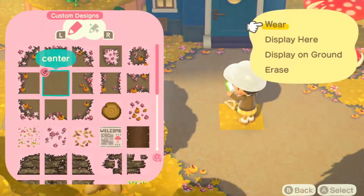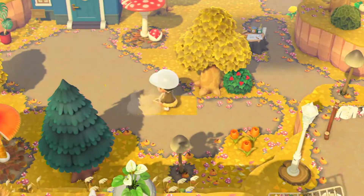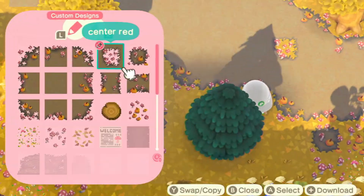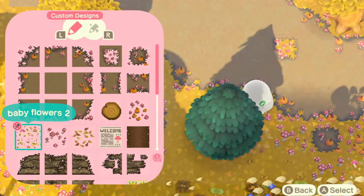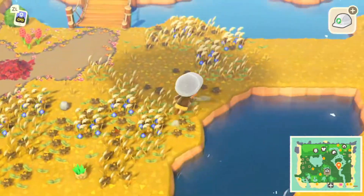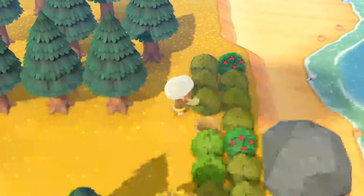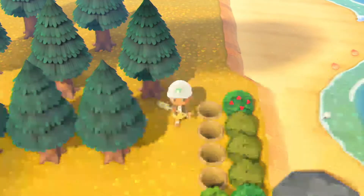I'm not even a big fan of orange - it's just that on this island, orange is everything. You wouldn't think my favorite colors are blue, pink, and green, but I just don't use them on this island. I love the autumn feel here, it's so pretty. I think my next island will have a lot more color in it.